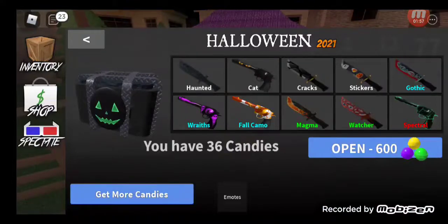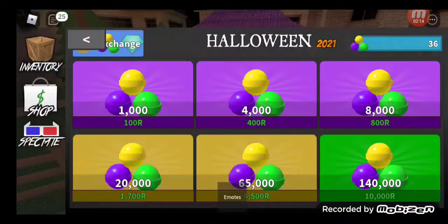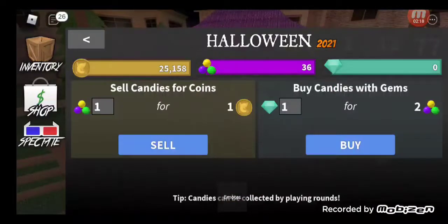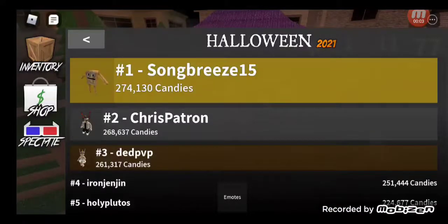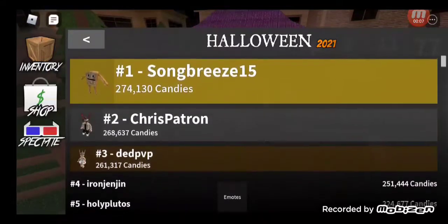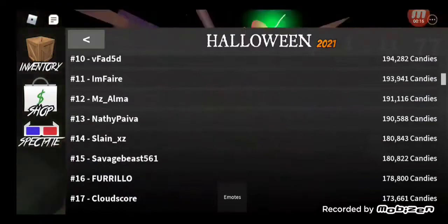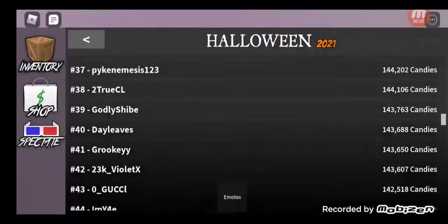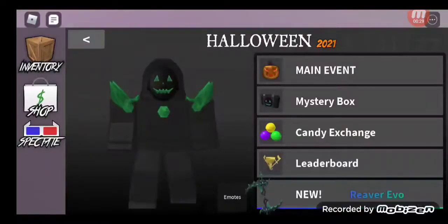We have a new mystery box - I have 36 candies and it's 600 for the box. The new guns and knives include: Haunted Cat, Cracked Stickers, Gothic Ray Pal, Camel, Magma Watcher, and Spectrum. There's also a candy exchange where you can buy candies using Robux or switch gems to candies, and at the end switch candies to coins. Then there's the leaderboard - Song Breeze is 15th, Iron is 4th, Fear is 11th. The top guy is almost at 300,000 candies.